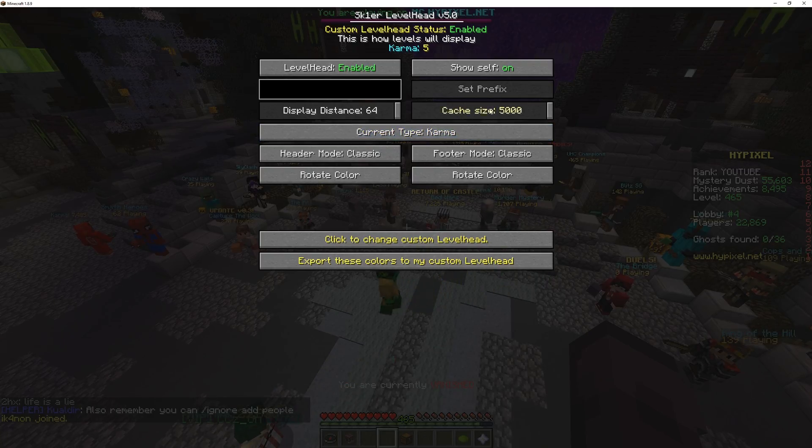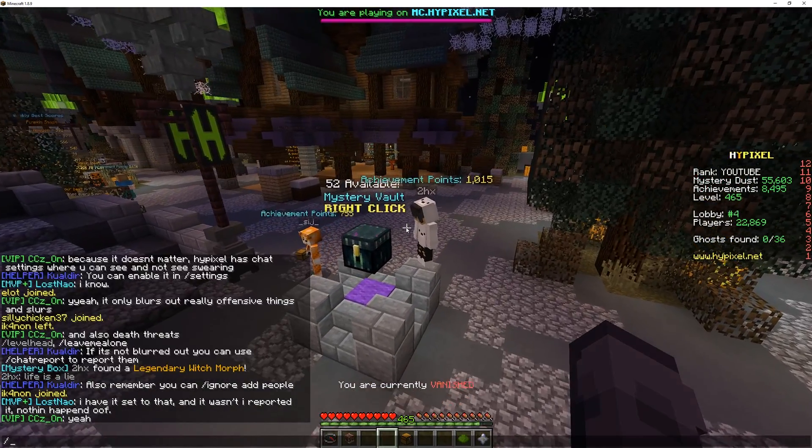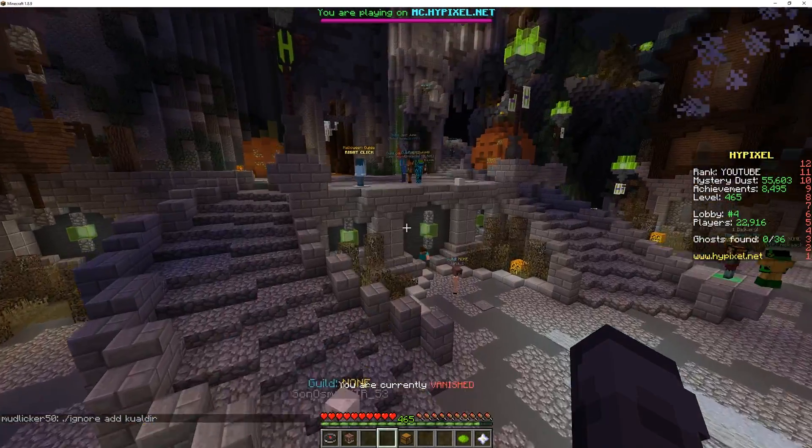But we can also change to achievement points — so now it displays everyone's achievement points in the lobby. How cool is that? But that's not it. We've got friends, so that's the amount of friends the person has. The amount of quests they've completed, total wins, total kills, total coins. You can also see the guild that they're in — so this guy's not in a guild, but I'm in The Foundation.